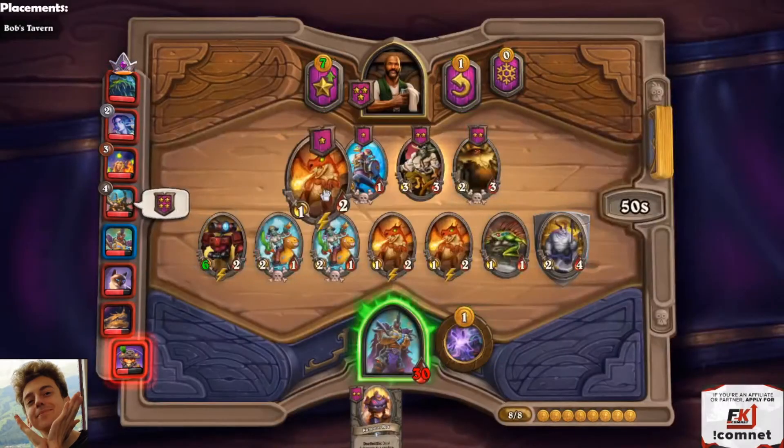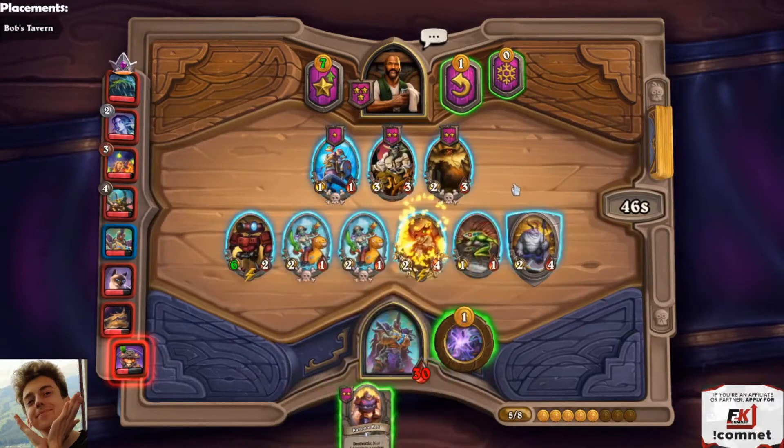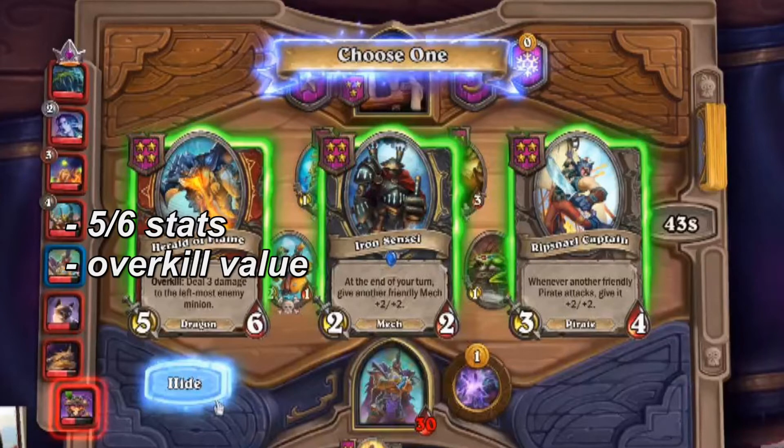For our next example, we're going to triple the Whelp we took. Our expected value became true and we got the 4-star we wanted. Now our options are Herald, Sensei, and the Captain. The expected value for Herald is pretty basic — it's just a power play, a tempo play. Herald is 5-6 in stats and it overkills, which is really good in early game. But that's it — there's no added expected value beyond that.